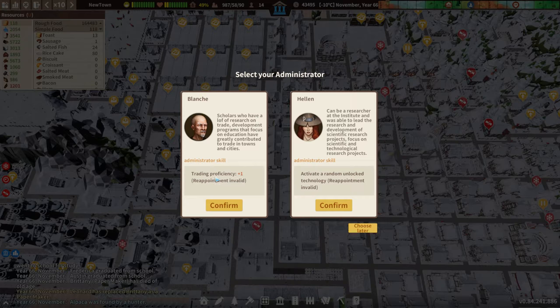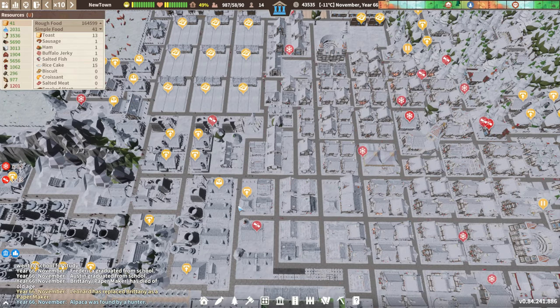Trade proficiency plus one — randomly unlock. Let's do trade proficiency since we do a lot of trading.